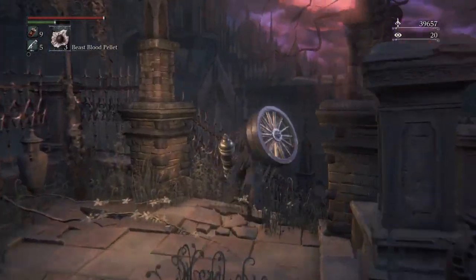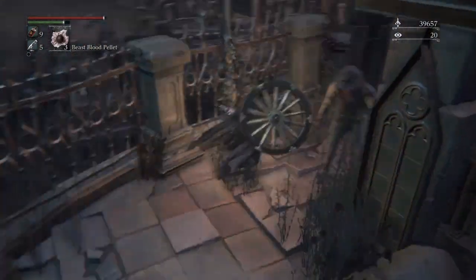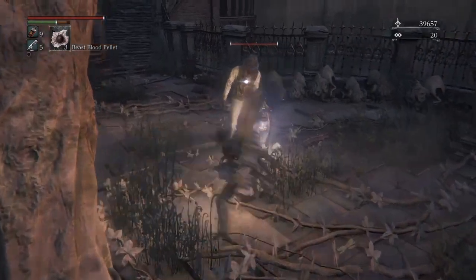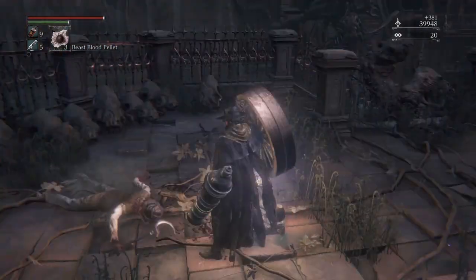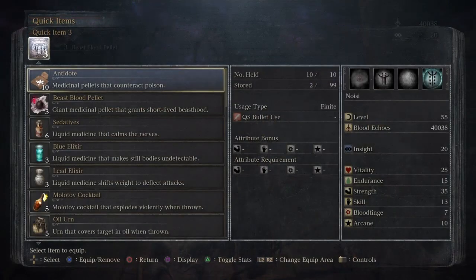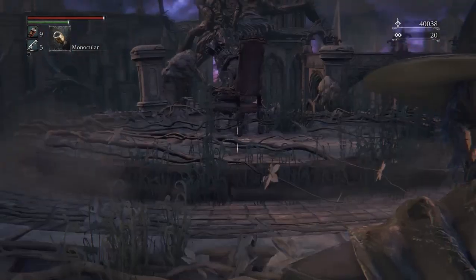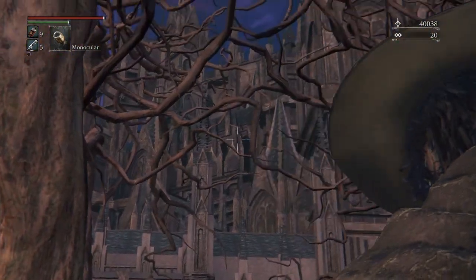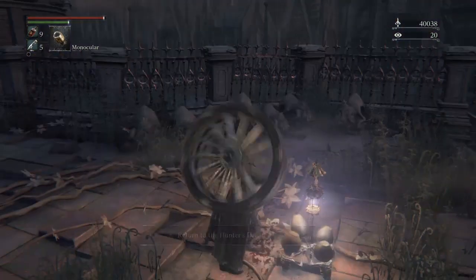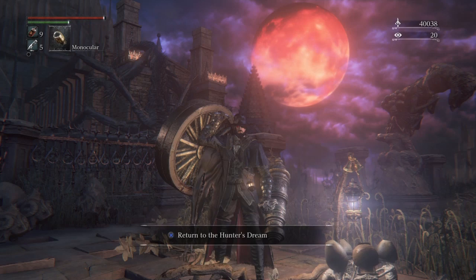Yahar'gul, the Unseen Village - I mentioned in a previous video we would be coming back to this place. This was the Hypogean Gaol - well this is the outside going in. Enemies are a lot tougher here and the sky is a different colour. For those of you who are confused - pretty much Rom was hiding this from the rest of the world, hiding the fact that there is actually something else going on. Killing him wasn't exactly the greatest thing we could have done. If you remember the Hypogean Gaol, this sky was nice and clear with a big pale moon - and now we've got giant monsters and the moon is red. We've pretty much set in motion a massive chain reaction of messed up events.